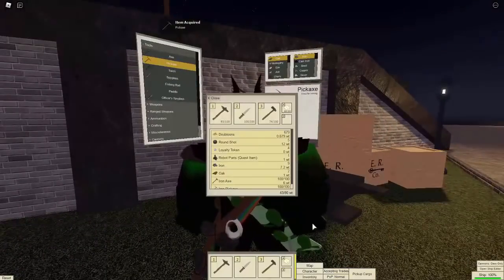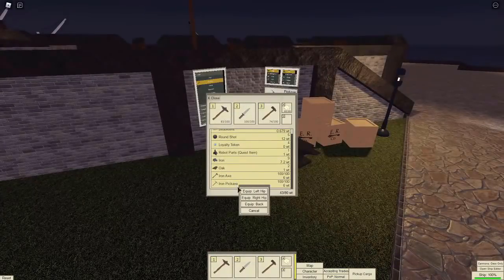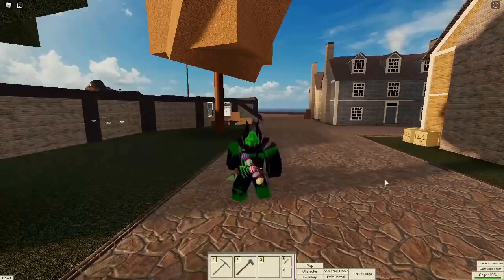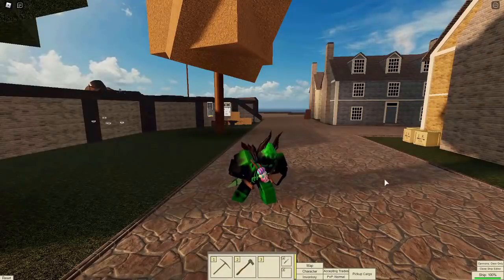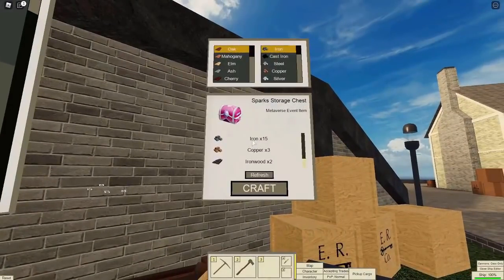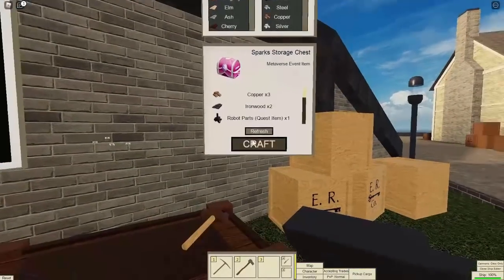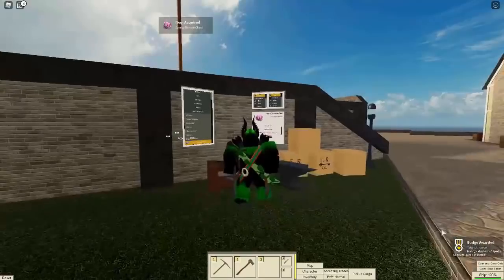If we go to inventory, the tools are right there. Equip one on the left side and one on the right side. Copper and iron wood are rare drops — whenever you're mining a rock with an iron pickaxe you'll sometimes get copper, and when cutting trees with an iron axe you'll sometimes get iron wood. This quest can be very long if you're new. But once you farm enough to get 15 iron, 3 copper, 2 iron wood, and the robot parts, you can finally craft Sparks' storage chest and it will give you the badge.